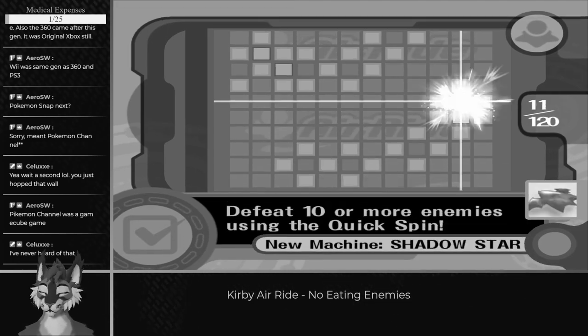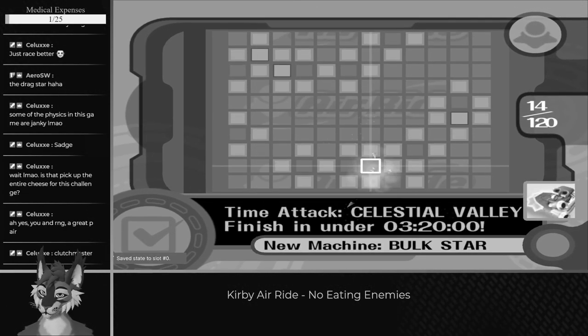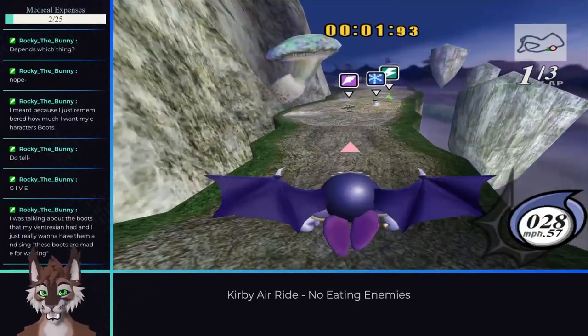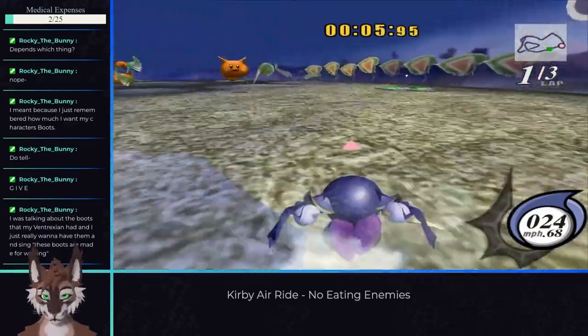If you've played the game before, you've probably noticed I didn't name all the ride machines earlier. That's because some of them aren't worth directly grinding for. Take Meta Knight, who unlocks by gliding for a total of 30 minutes. These will unlock naturally if you play the game, but if you need them earlier, you certainly can grind for them.